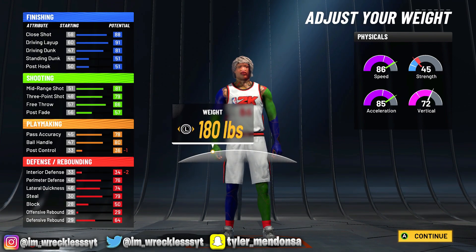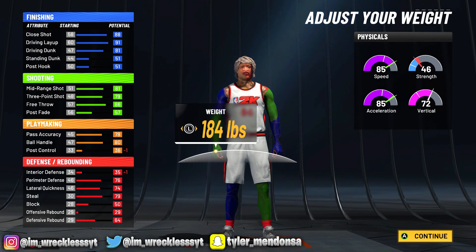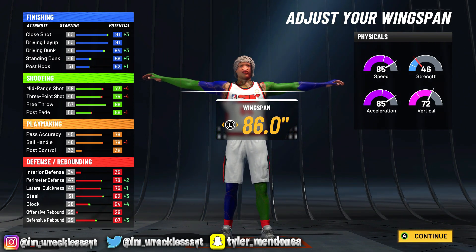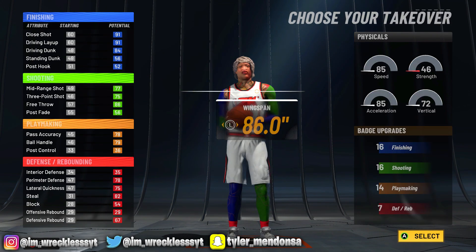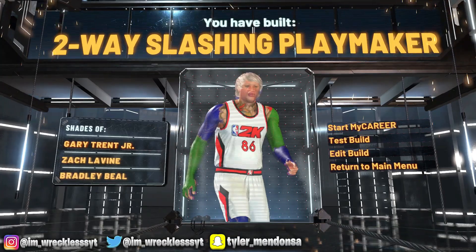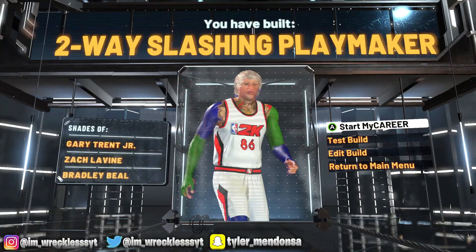If you want the 86 speed you can go lowest weight, but I'm putting 190 because I want more weight on me — 85 speed isn't really that much of a change. For wingspan we're going max at 86.0. 84 driving dunk, 75 three point — you can shoot like crazy without badges with a 75, just saying. He's a lock, he's a play shot, he's a slasher — it all comes in one. For takeover I'm going slashing. This is my Zach LaVine build — two-way slashing playmaker, it says it in the name.